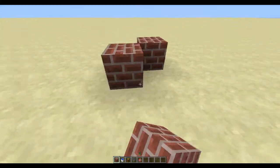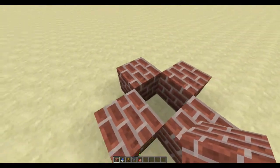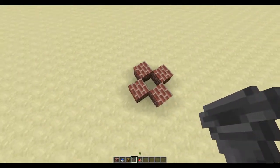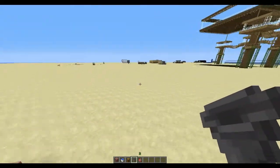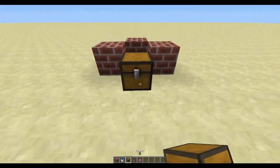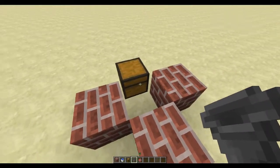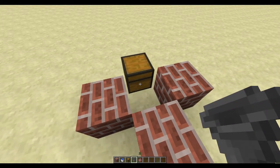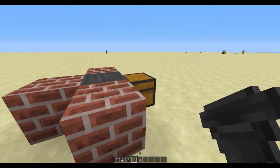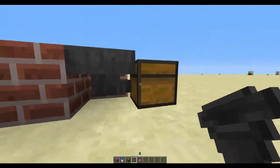First things first, you just got to make a little area like this to hold chickens basically. So what I want to do here is you have to pick what side you want your chest on. I'm going to pick to have the chest towards all these other builds. So I'll place my chest here, and now since Minecraft you could shift and right-click and place the hopper, and when you place it on the block that you want it to — like the chest — the bottom of the hopper, as you can see here, it connects to the chest.